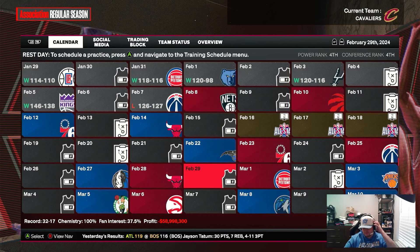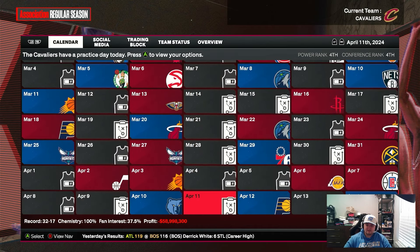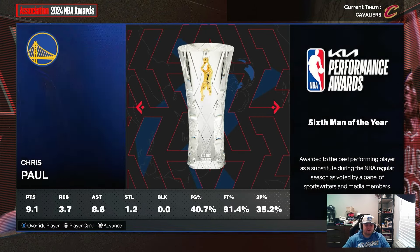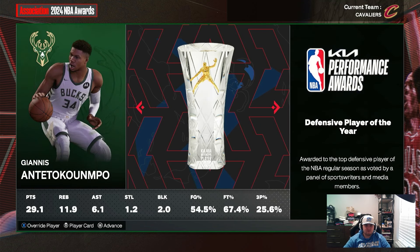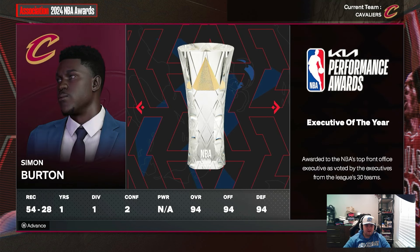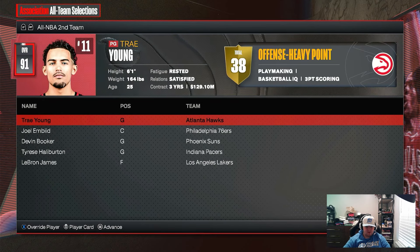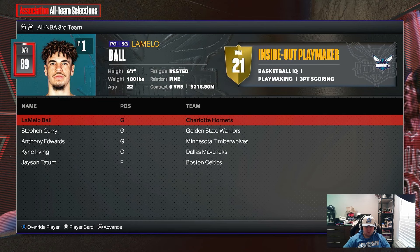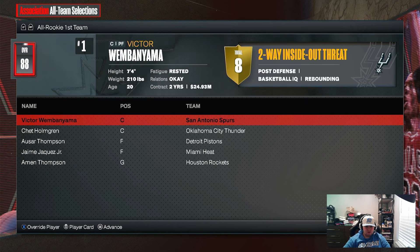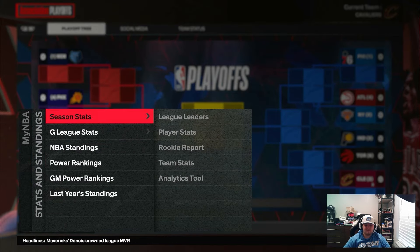We simulate the rest of the season. End-of-season awards: MVP went to Victor, Rookie of the Year Chris Paul, Six Man Giannis, Defensive Player Jalen Johnson, Most Improved and Clutch Player Zach LaVine, Coach of the Year Nick Nurse, and our GM won Executive of the Year since we had to accept everything. We had Evan Mobley on All-Defensive First Team. We finished as the two seed — didn't really fall off that much.